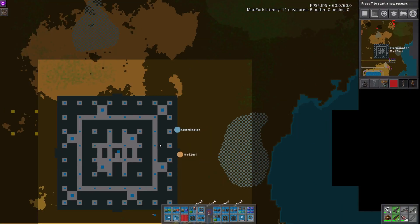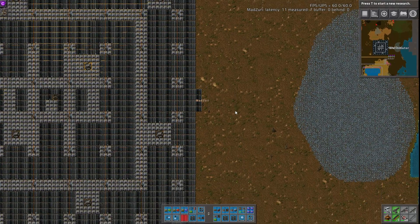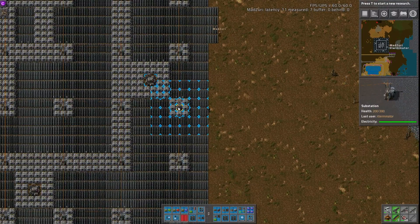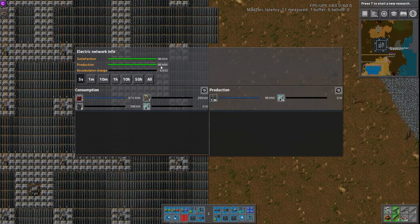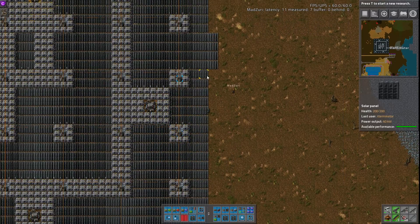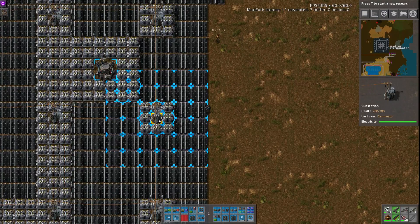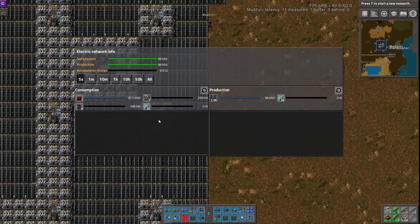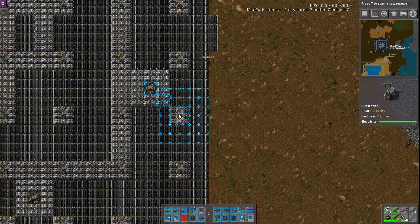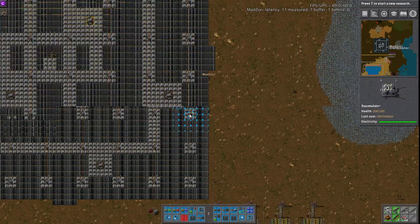It looks pretty interesting on the map. This layout generates 98 megawatts max — so at the height of the day when solar panels are at maximum. And then the average is 68.6 megawatts, because you need to take into account the full cycle of the day when the solar panels aren't at 100% efficiency.